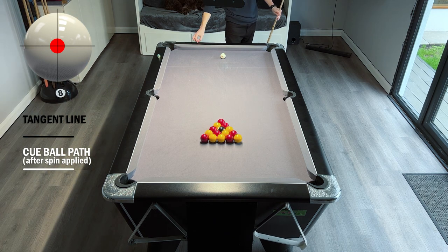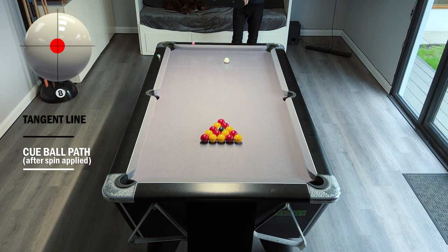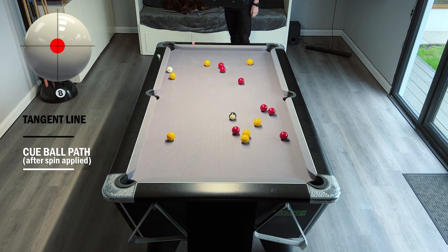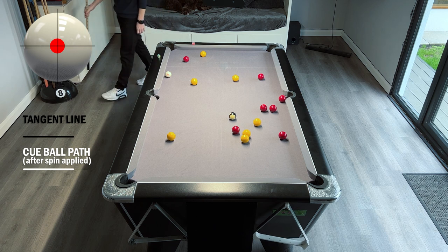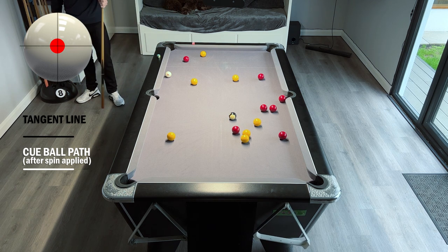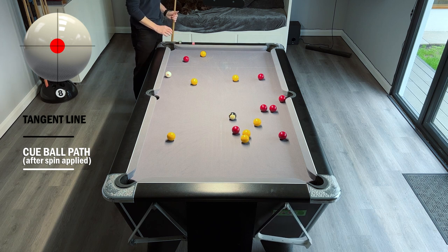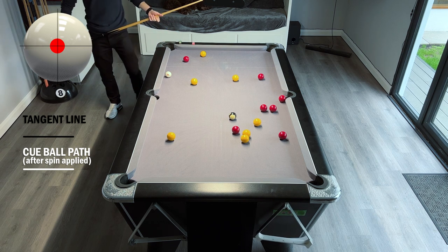We'll play another game here and see if any other scenarios come up that are different under international rules. There's nothing potted off the break there, but plenty of balls across the centre line so it's a legal break. Play passes to your opponent because nothing's been potted. They have choice of colours and, as before, need to pot a colour to claim it.